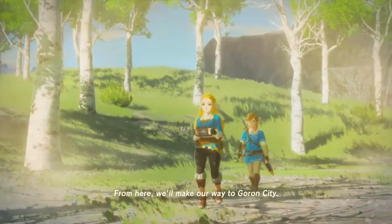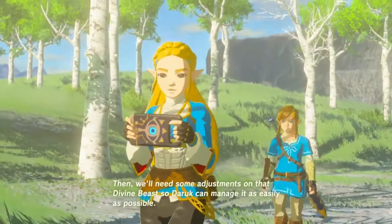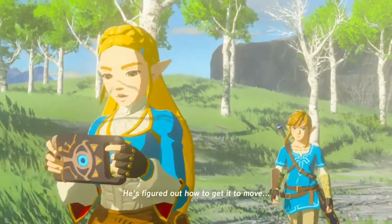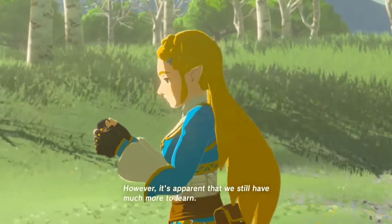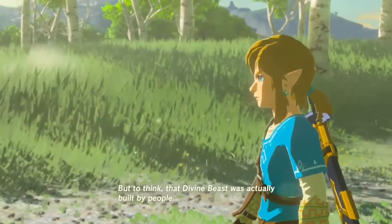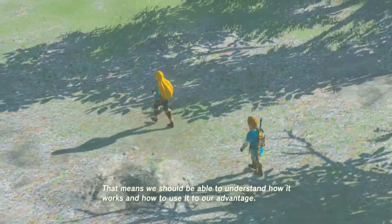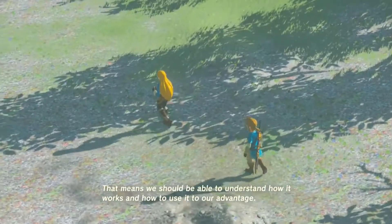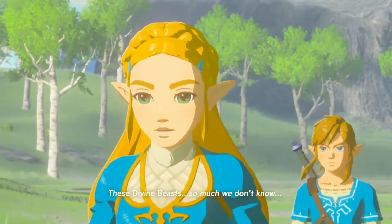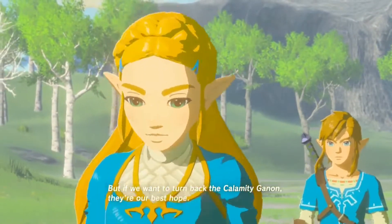We'll make our way to Goron City. We'll need some adjustments on that Divine Beast so Daruk can manage it as easily as possible. He's figured out how to get it to move, however it's apparent that we still have much more to learn. But to think — that Divine Beast was actually built by people. That means we should be able to understand how it works and use it to our advantage. These Divine Beasts — so much we don't know. But if we want to turn back Calamity Ganon, they're our best hope.